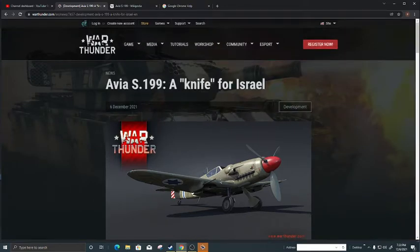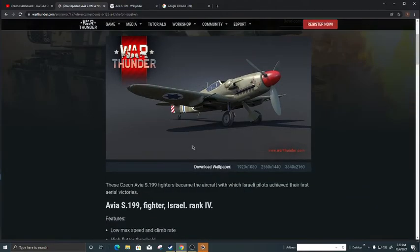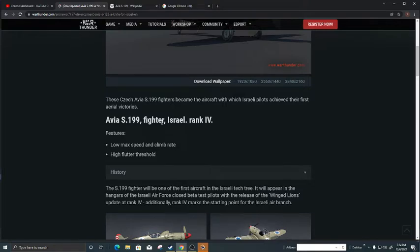One Israeli pilot shot down two Egyptian fighters in this plane — they say when it worked, it worked quite well. The Czechs gave it the nickname 'the Mule,' and the Israelis gave it the nickname 'Sakina,' something along those lines, meaning 'the knife.' It was also known as 'the Messer,' which in German also means knife.